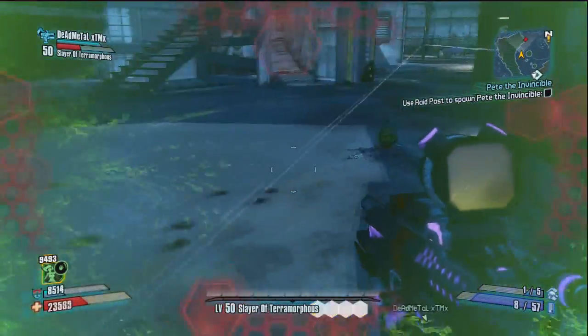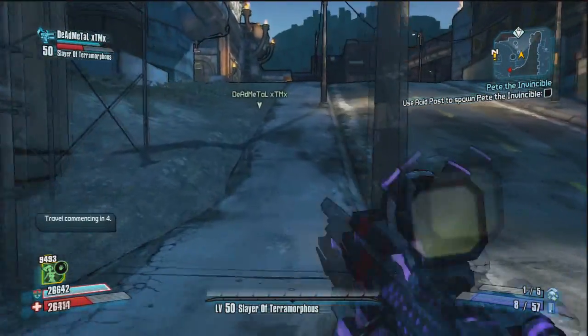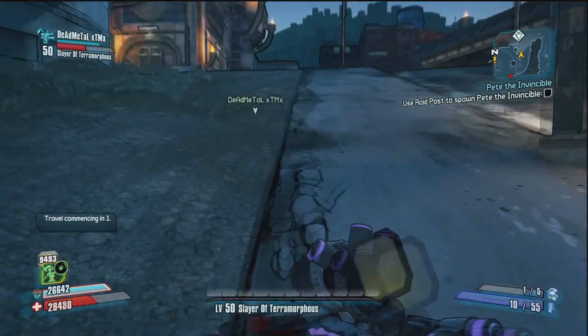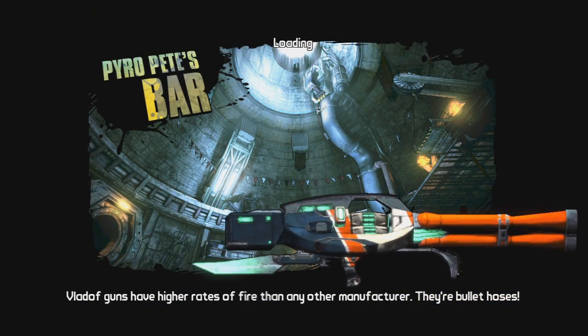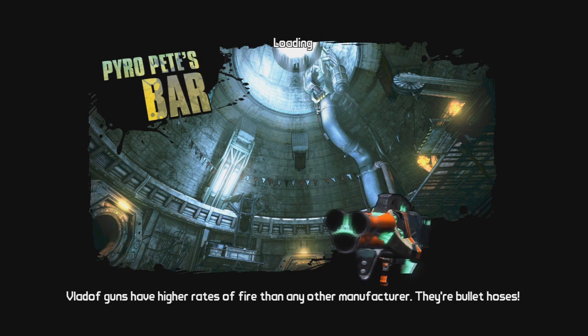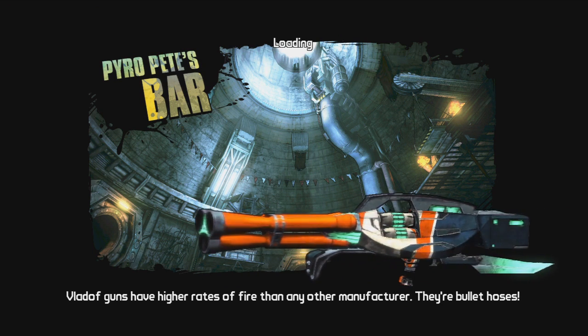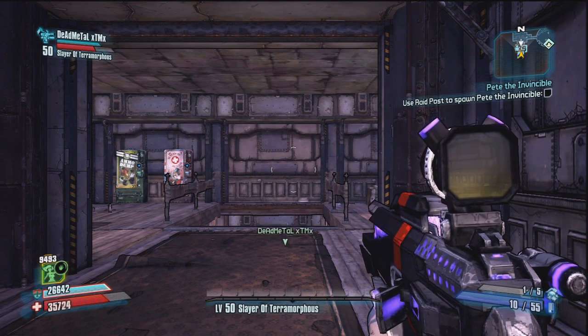If you keep repeating this quest over and over again, eventually you will end up with 10 pictures of Moxxi. This is also a very good guide to getting loads and loads of Torgue tokens, because every time you complete the quest you get 20 Torgue tokens for completing it, and you also get Torgue token drops from the enemies.